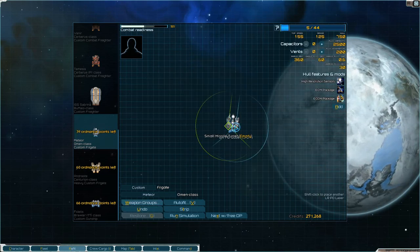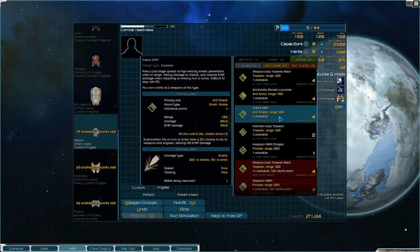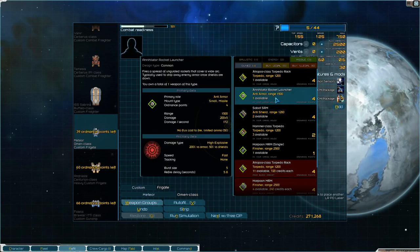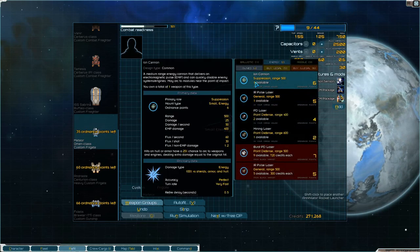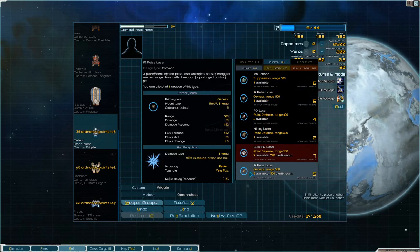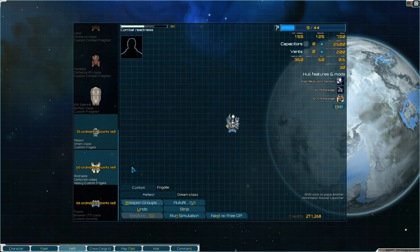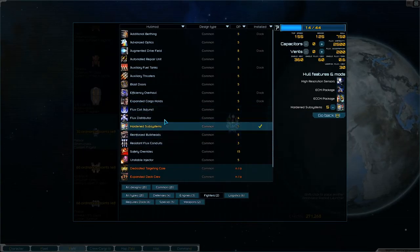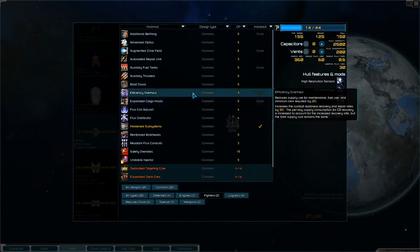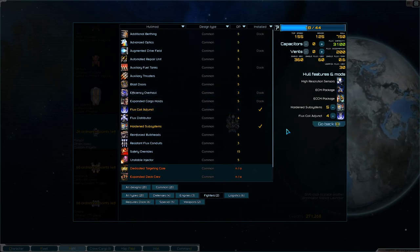I want one range point defense. I'll take the Ceros, I think. I think I want to go back to base. We'll add hardened subsystems and a Flux coil adjunct for now.